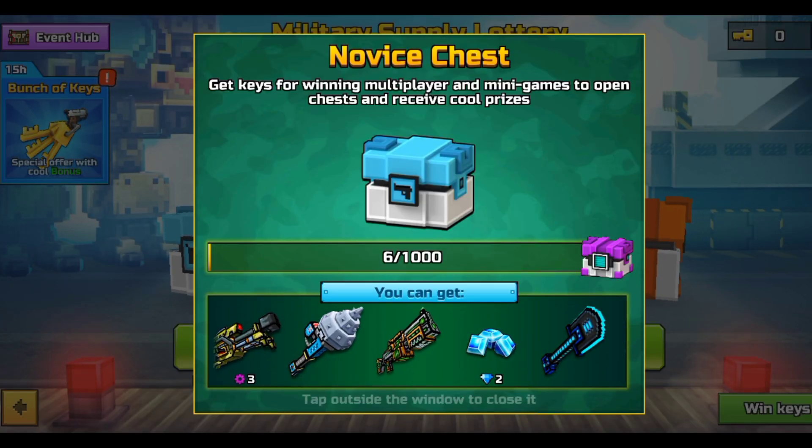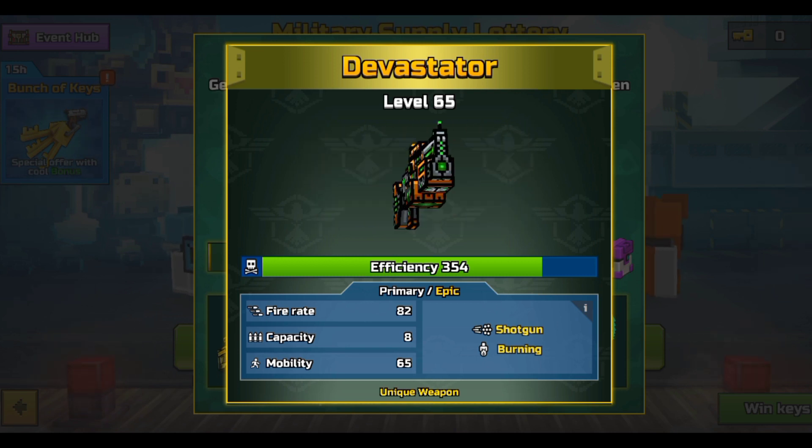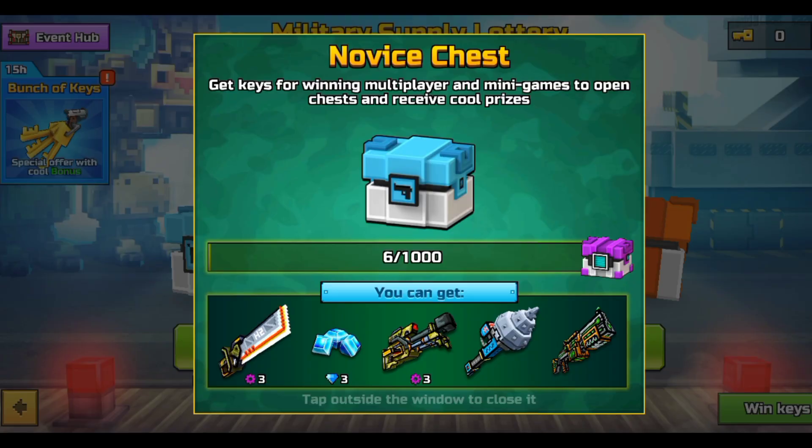Going for the first chest — it is a novice chest. The first weapon it has is the Devastator. It's one of the good shotguns in PixelGun 3D, mainly due to its burning effect, and its damage is also pretty decent. We have three weapons which we'll be going through in just a second.